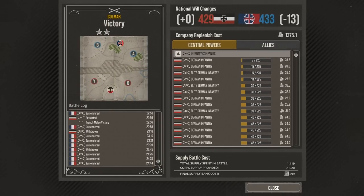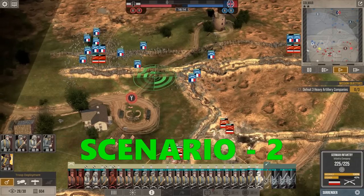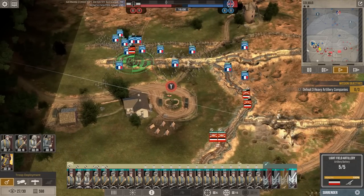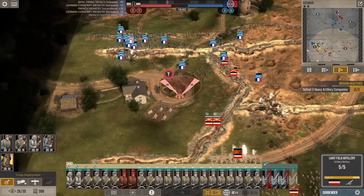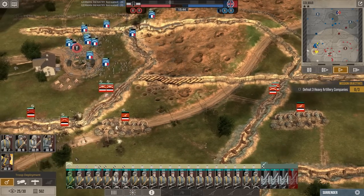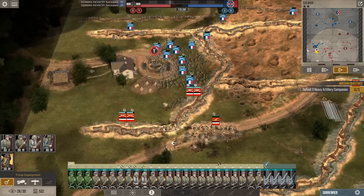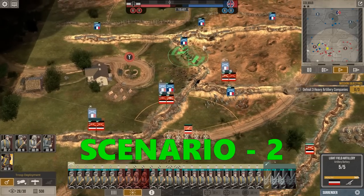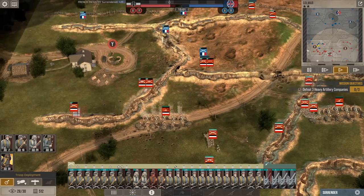Another benefit of using conscripts - and I am not proud of this tactic - is that you do not have to be particularly squeamish about friendly fire artillery on them, because as they are getting stormed in their trenches by enemy infantry you can rain down your own artillery barrages on top of all of them. After units have withdrawn you can replace them with reinforcements, and since you are under attack at your objective they will arrive much faster than enemy reinforcements which have to travel all the way from their spawn points on the other side of the map. This is why enemy attacks come in waves.